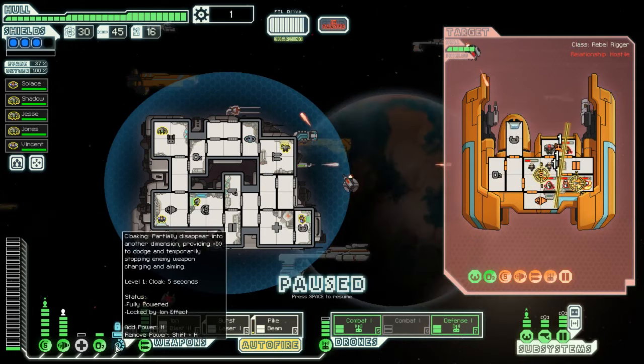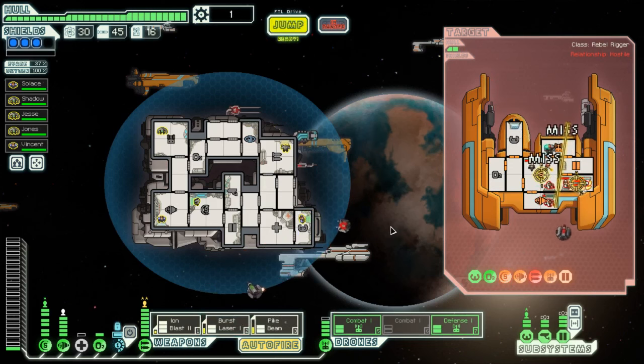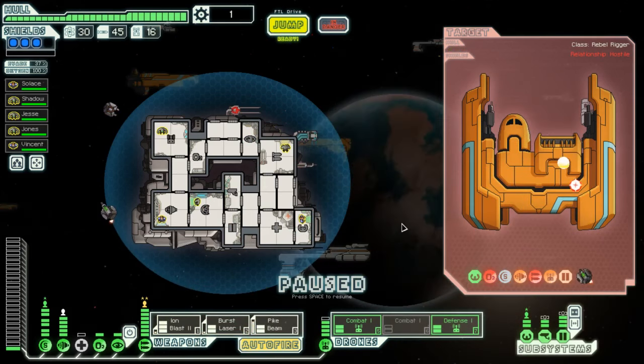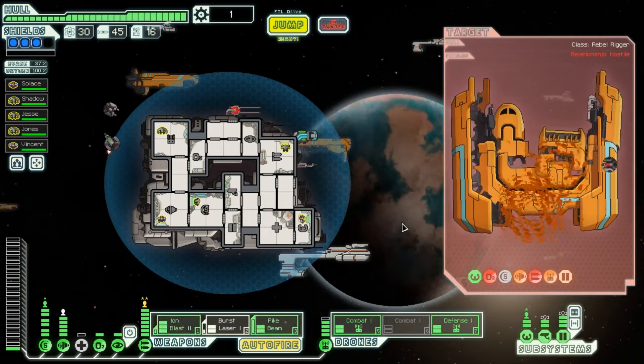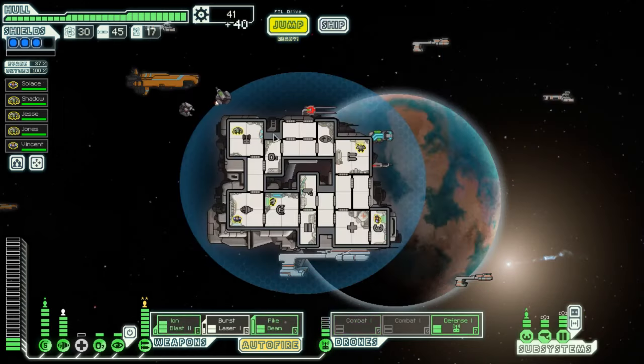So what happens is that every time the cloaking fires, I go into this ion mode — it's like as if I got hit by an ion cannon where the weapons are disabled for a while. Basically it has a cooldown. Defense drone took out the enemy missile that was coming in. Wow, we're ripping him apart right now. Yeah, that wasn't even a contest. There's 40 scrap. We are set up right now. I'm excited.